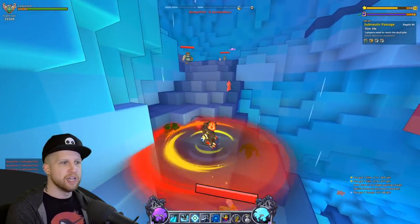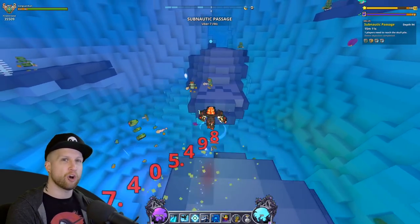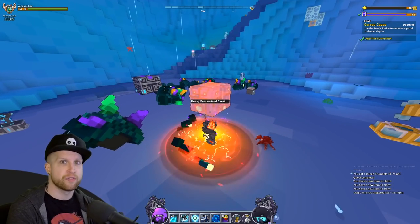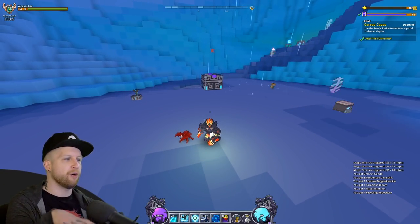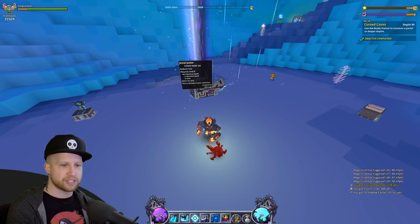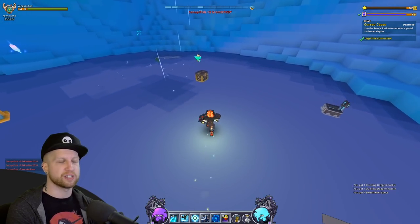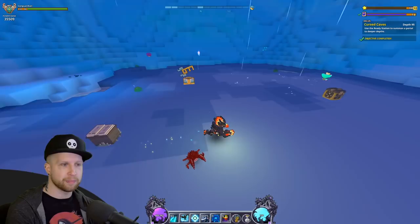One last thing — challenge delves. They are not currently available on the test server, and they might just be awesome. They might fix everything we're complaining about. I doubt it, but I'm open to the idea that everything we've seen could be deliberate because challenge delves might fix all of it. Opening the shadow chest here — we got some more titan souls and some shadow cash. At this lower tier the amount of items we get is minimal, but the key point is speed.